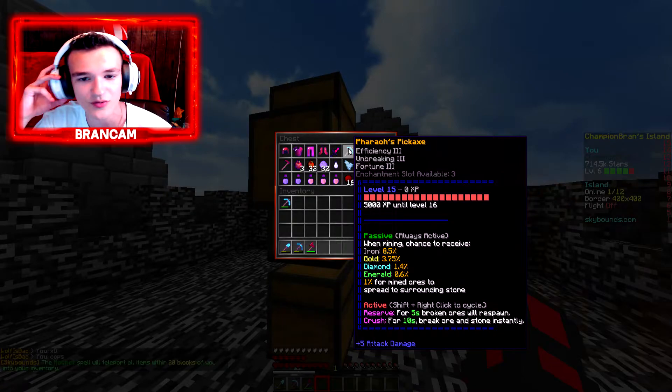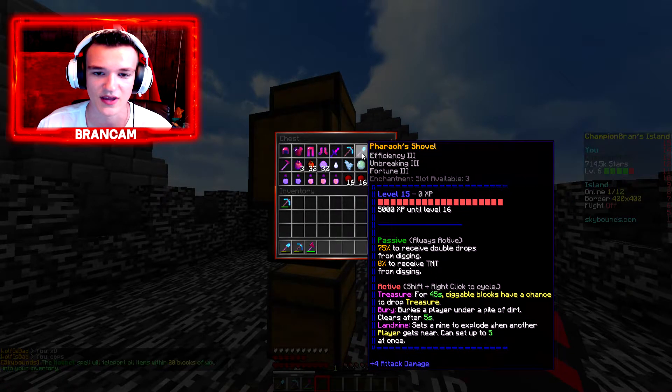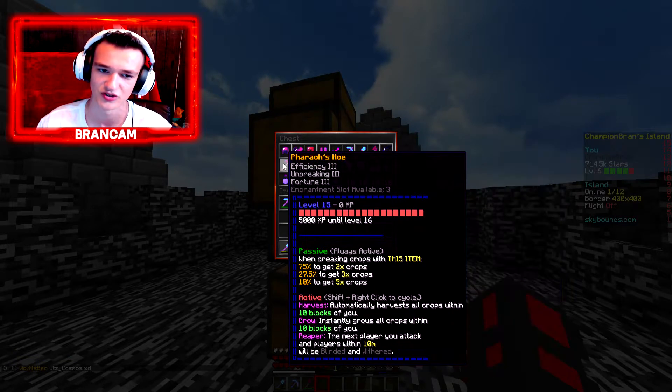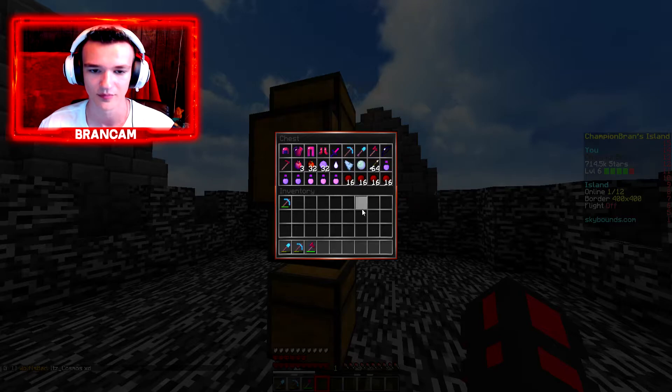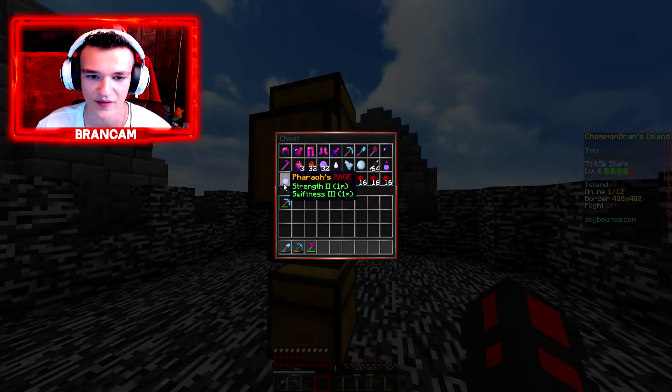Efficiency 3, Fortune 3, Unbreaking 3 Pickaxe — and the same goes for the Axe and the Shovel. Then we got a Power 3, Unbreaking 3, Flames 2, Infinity 1, Headshot 1, Velocity 3 Bow. I'm pretty sure this bow is better than the Duelist Bow actually. And you get a Hoe in this one.